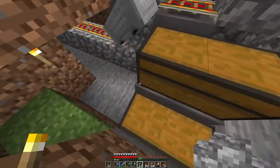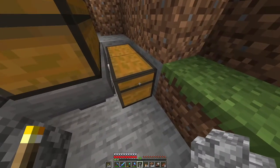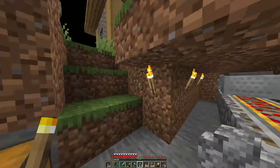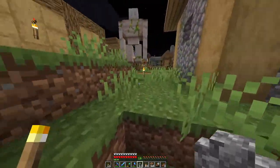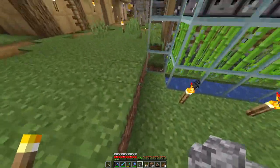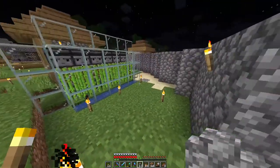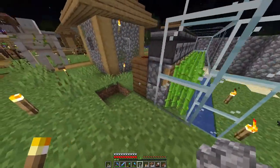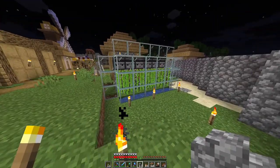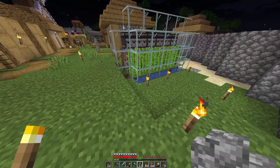There are a couple of hoppers in here connected to this chest, and then to this chest, and we slowly accumulate sugarcane. There's not that much of it at the moment — I was hoping it would collect a little faster. Fortunately I left myself room, so I can grow at least another row here and double my production pretty easily. If that's not enough, I might expand it out slightly.